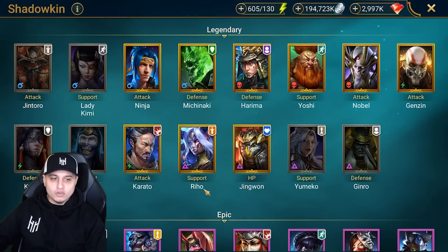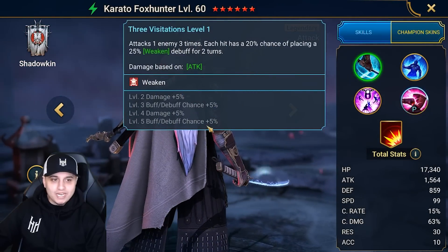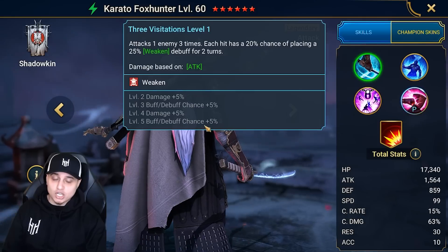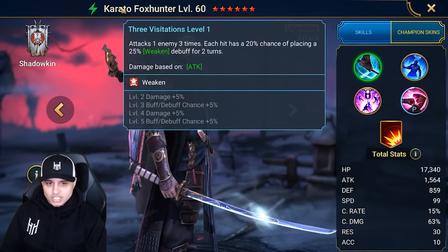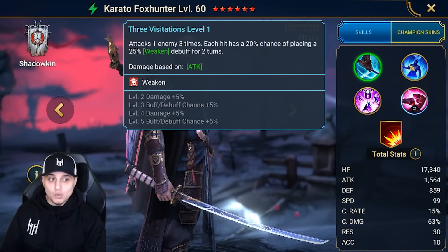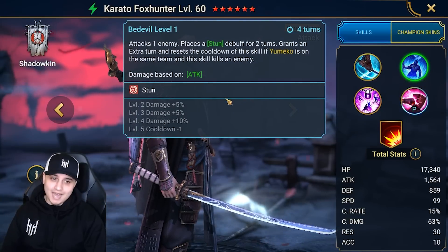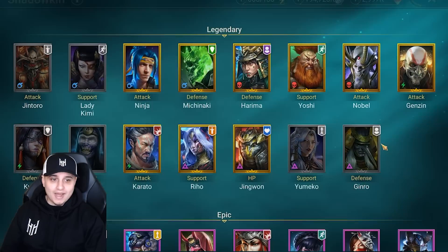The next one will be from the Shadowkin — Karato Fungsander, the Fox Hunter himself. He actually has a weaken on the A1, but each hit has a 20% chance — 30% once booked — of placing that weaken. In terms of consistency, this could probably be one of the best weakened champions out there, because having each hit proc across the two ally attacks gives you like 6 potential times to proc a weaken, and he's the right affinity for it. Very strong for the waves with the blocking of active skills.